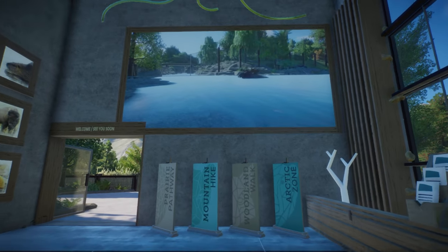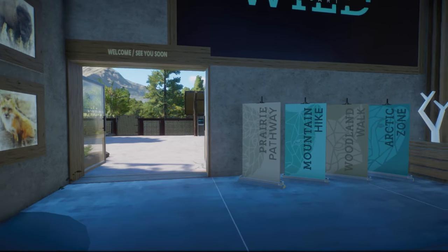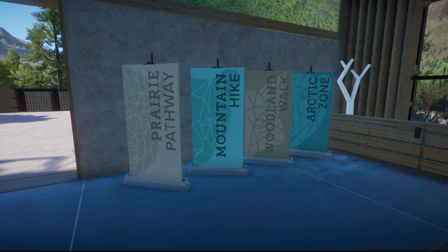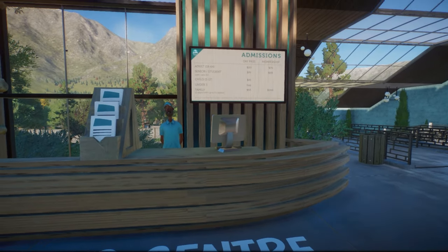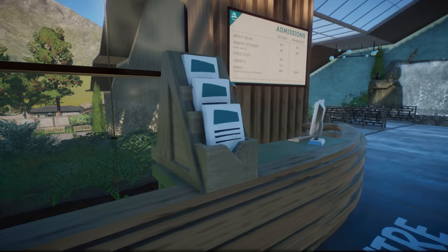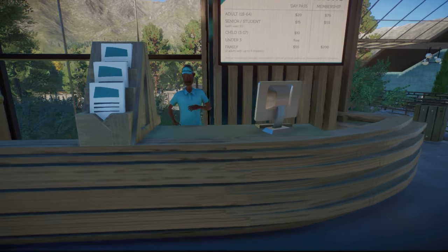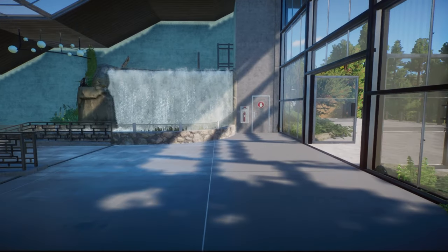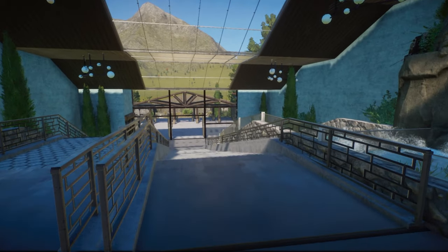Over here we have a big screen with a True North Sanctuary trailer on it — I'll put that at the end of this video if you'd like to see the whole thing; it's about a minute long. And then here we have the zones of the zoo: Prairie Pathway and Woodland Walk are part of today's tour, but Mountain Hike and Arctic Zone are still to come. We have our admissions board, and this pamphlet holder I did create out of a lot of very small pieces — it covers up a giraffe that sits on the info desk, hidden inside. Also some fire extinguishers on the walls.